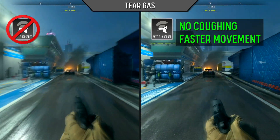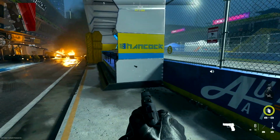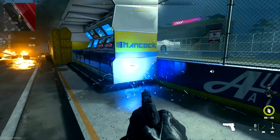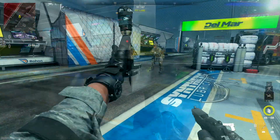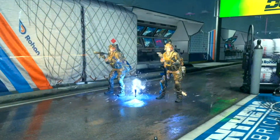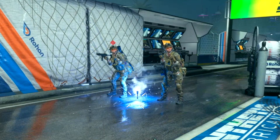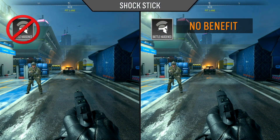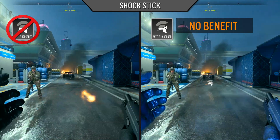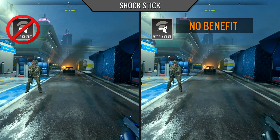The shock stick will stick to surfaces and will remain active for a few seconds or until encountered by an enemy. It produces an electrifying effect causing muscle contractions in the victim, forcing them to hip fire their weapon in an uncontrollable spray pattern. Interestingly, the battle-hardened perk has no benefit against the shock stick and the duration of effect is identical with and without battle-hardened equipped.